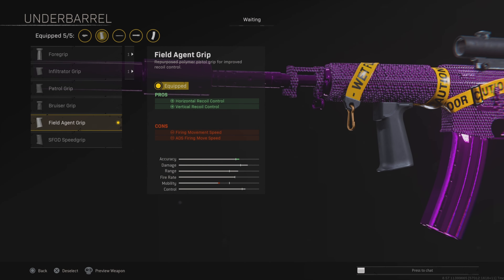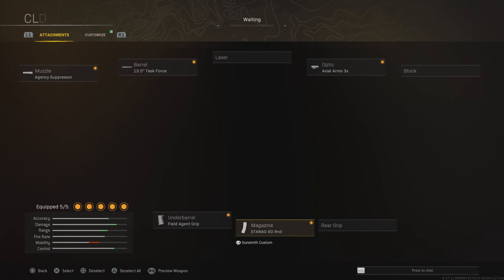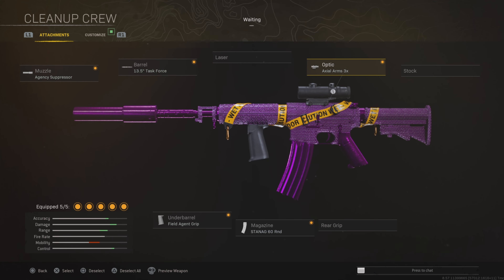The field agent grip is going to increase the accuracy, horizontal recoil control, and vertical recoil control. 60 round magazine and the Axle 3x. That is the full loadout.